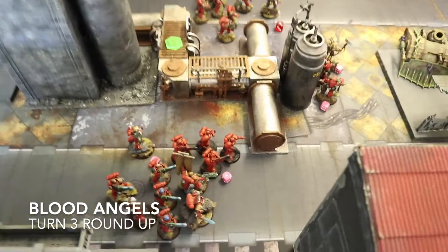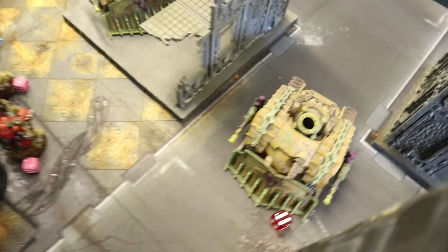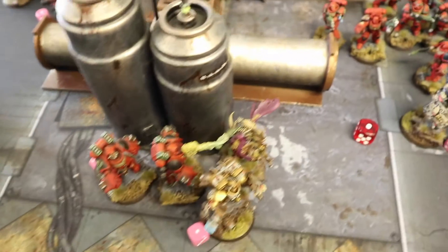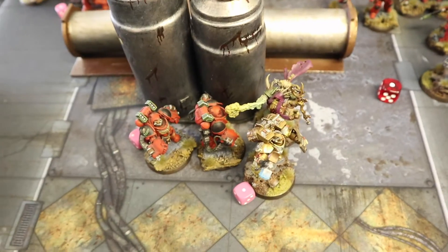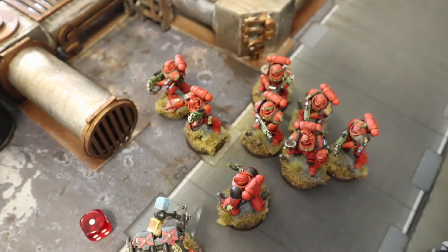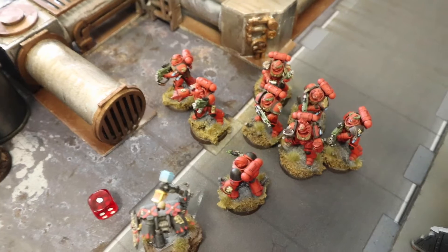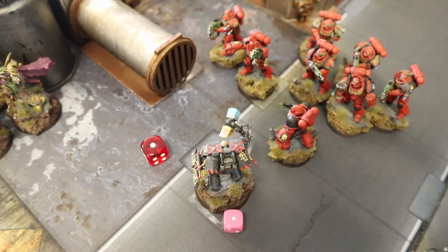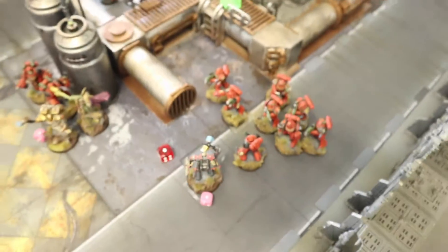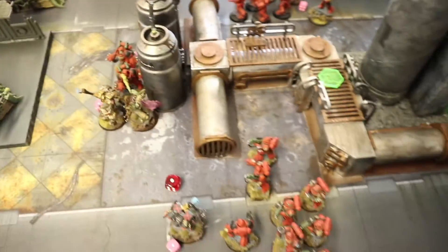At the end of Blood Angels Turn 3, all the Hell Blasters fired and removed one Plagueburst Crawler, then excess shots dropped another to six wounds. We punched through the Foul Blightspawn and consolidated forward. On the other flank, the combined firepower of a captain and three troop squads delivered 12 power fist attacks plus a d3-roll bonus — six hits total — and smashed through the Myphitic Blight-haulers. Power fists are doing massive work for Blood Angels.